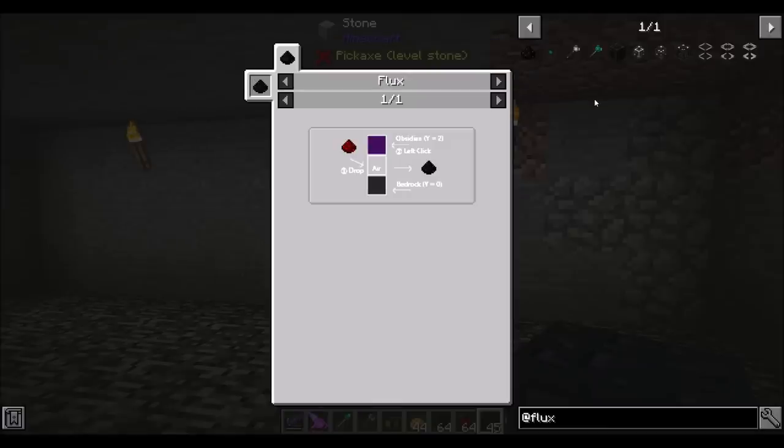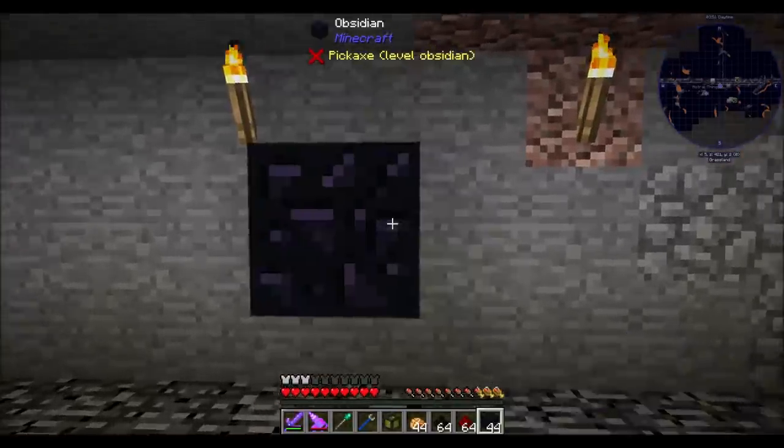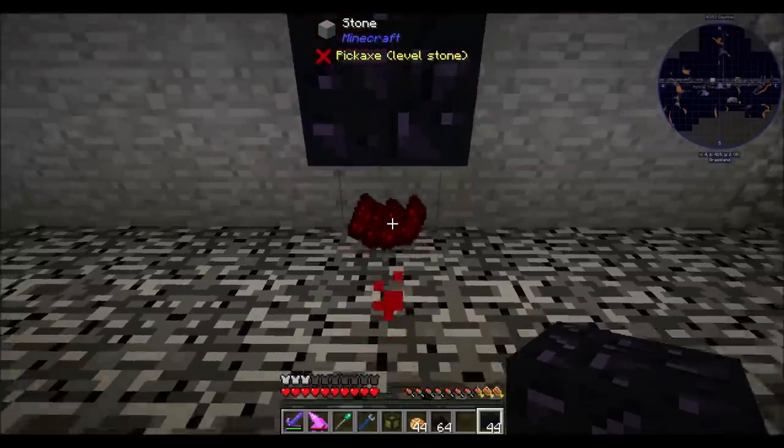In the past, you used to drop your redstone into lava and it would turn into flux. Now it looks a little different. You place an obsidian above a bedrock with an airspace in between them. You put your redstone in between them and then you left click on the obsidian, and it'll fall and smush the redstone and turn it into flux. I played with this a little bit before I started recording just to test it out.